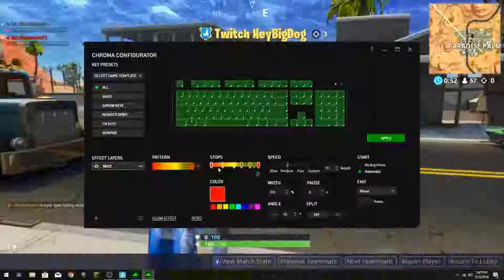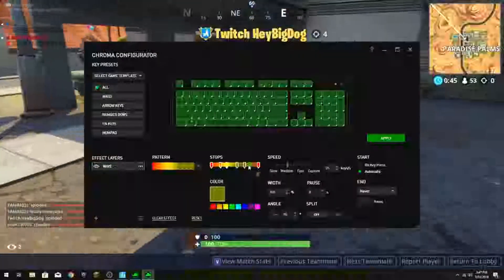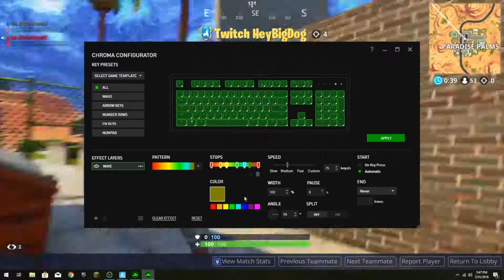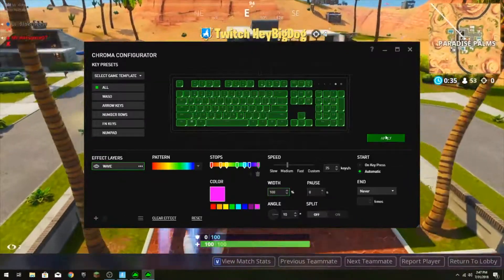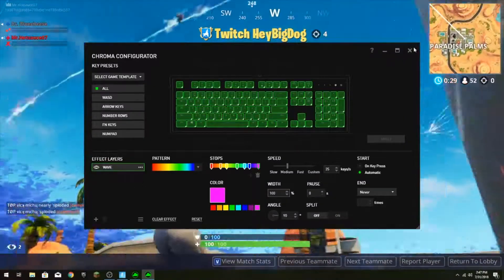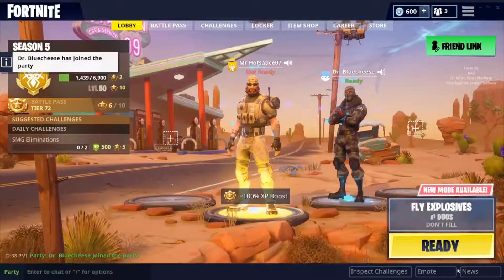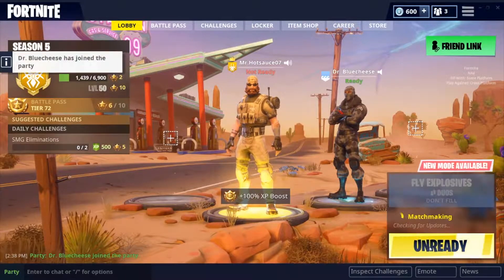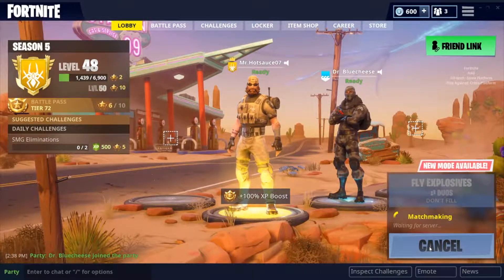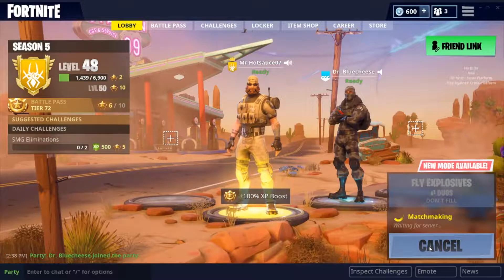I'm just fixing my keyboard — so everybody sees what I go through every single time. If anyone from Razer is watching this, please help — it saves to your computer the lighting, because it's kind of annoying. Every time I turn on my computer my keyboard resets the lighting, so I have to switch it every single time.